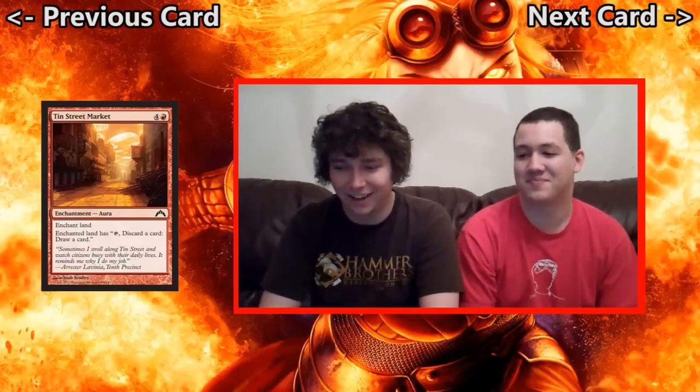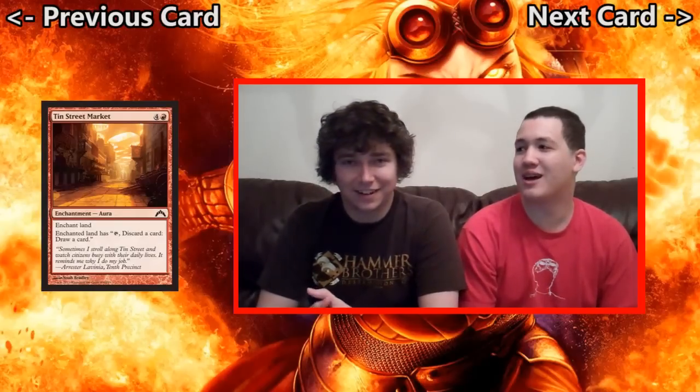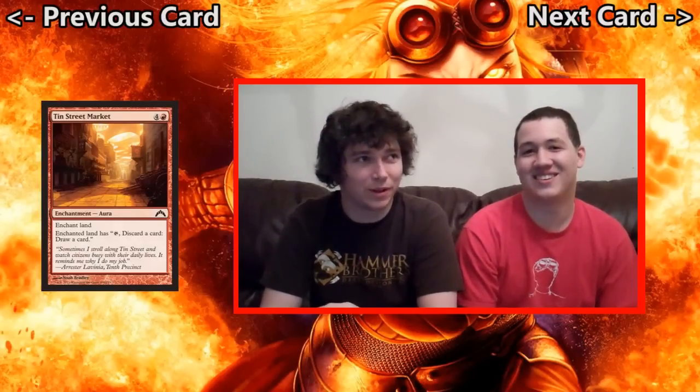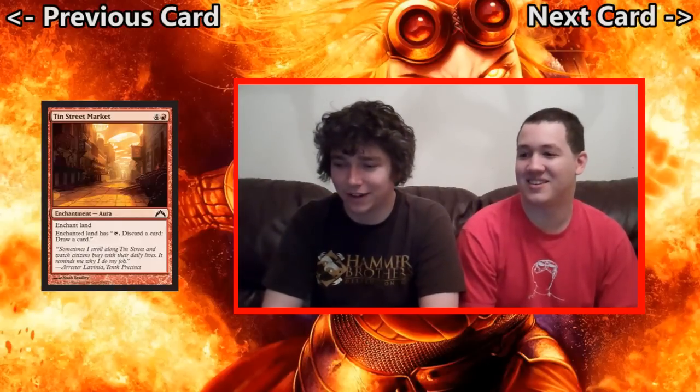It is a land enchantment that costs 5 mana. And of course, when you start with that sentence, the next sentence better be it says it wins the game — it makes all creatures unblockable, gives them plus X plus X, something like that. No. Tin Street Market, unfortunately, all it does is: Enchanted Land has tap, discard a card, draw a card.